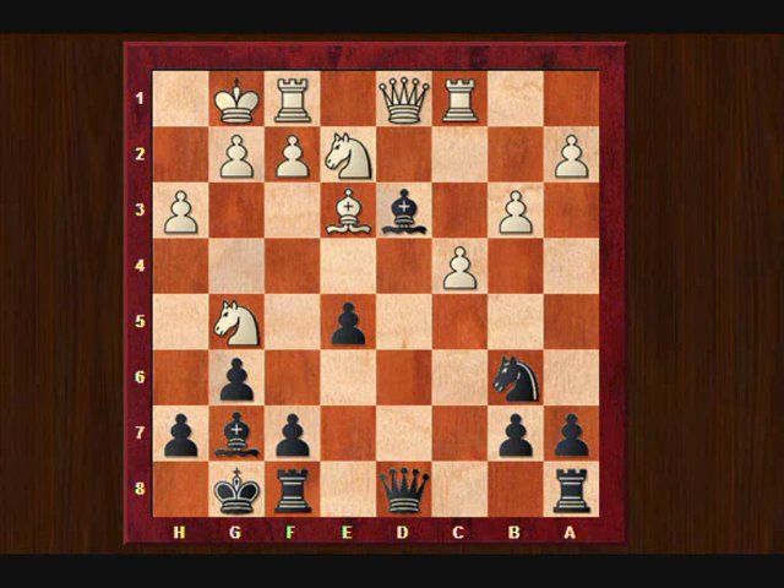With bishop to d3, my idea was to play after this the move e4 — and with e4 I would have control over this f3 square, which is the only escape square for this knight. Also with e4 I would open this diagonal for my bishop, threatening bishop to b2, attacking the rook on c1, which doesn't have any square to go. So that was the idea behind bishop to d3. My opponent played rook to e1, simply getting rid of this pin, and I moved e4.